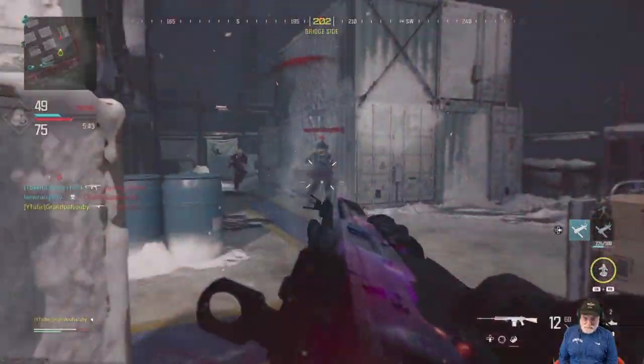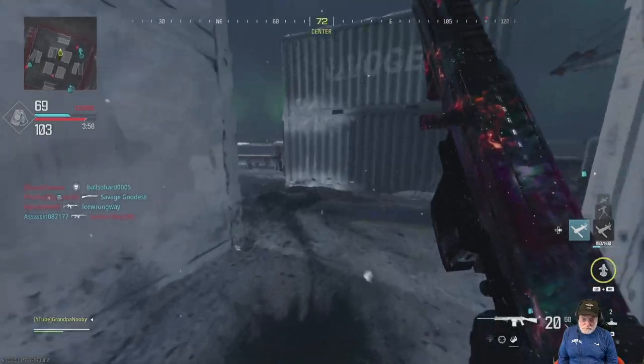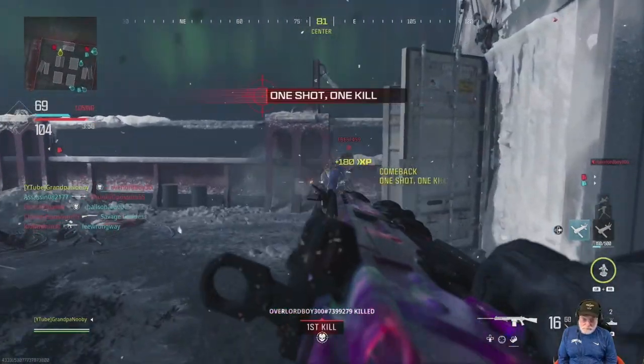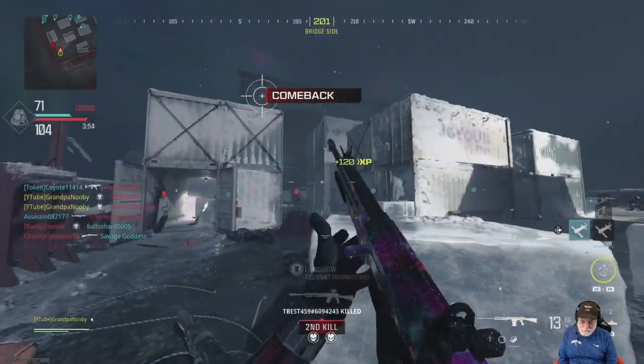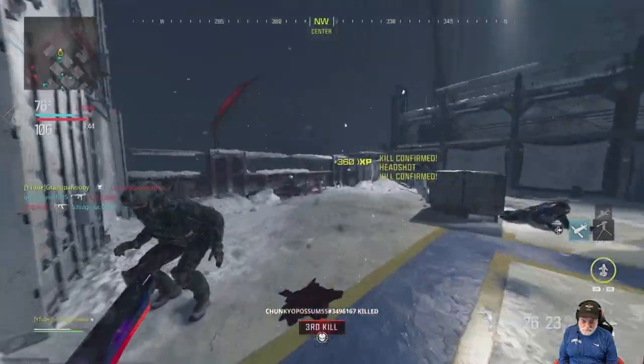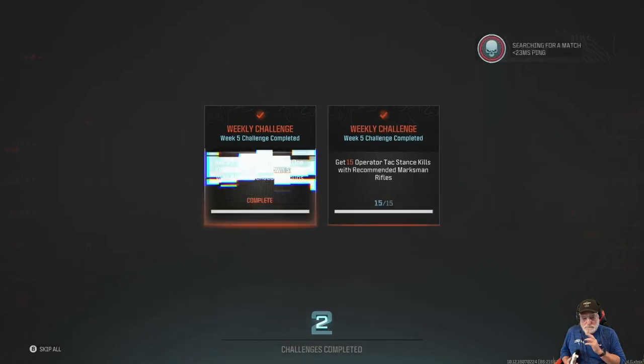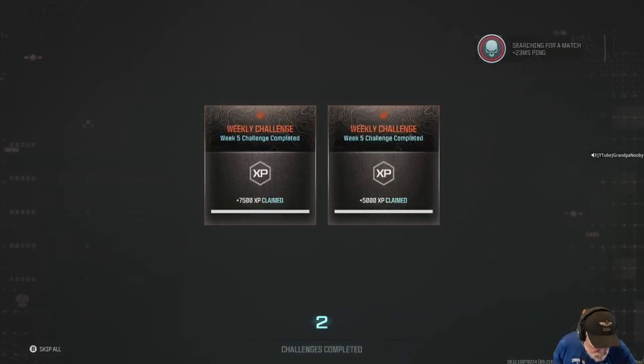Now I'm doing the tac stance, and you can get three for one with the KVD Enforcer marksman rifle: tac stance kills, double kills, and 15 clean kills all at the same time. There are the Akimbos — they're completed.